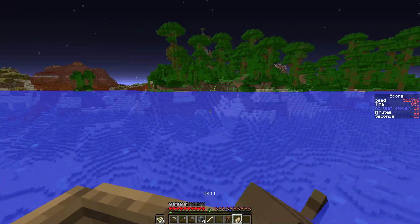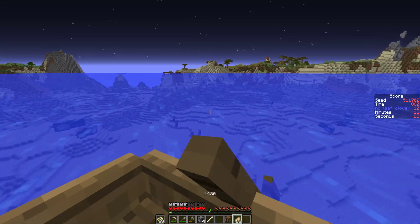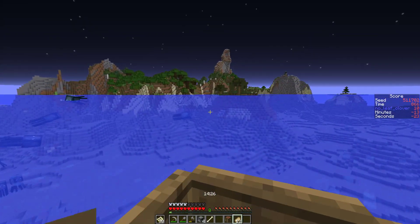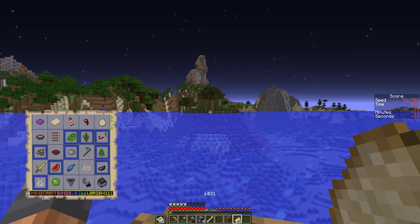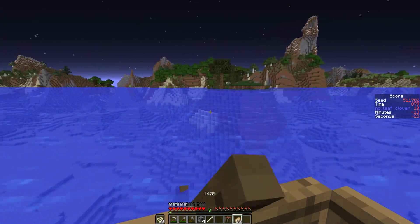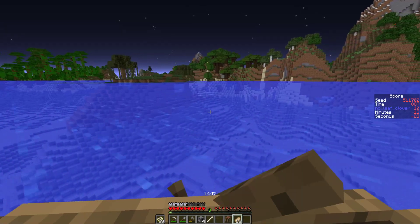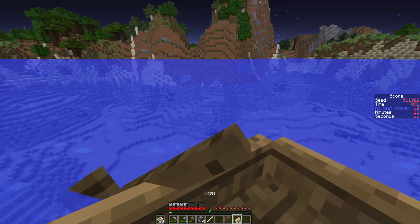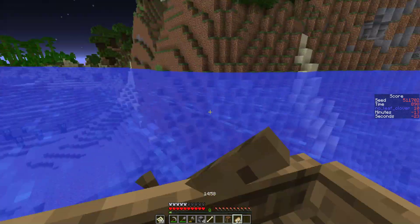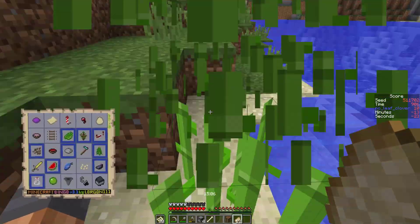We still need the mushrooms, one string, the spider eye, the beetroots, and the pumpkin seeds. I still have too much stuff. The only redeeming quality about this swamp is we can approach it from a lot of ocean so we can maybe just force a bunch of spawns on that little spot of land. Or maybe the game is just not gonna spawn any mobs again ever. It spawned a spider back there but didn't spawn anything here. This is not looking good for us whatsoever.